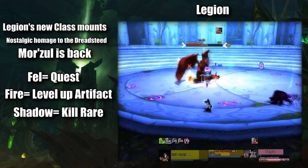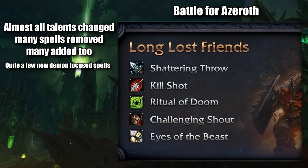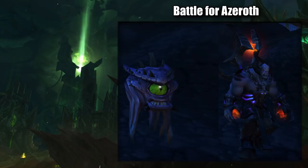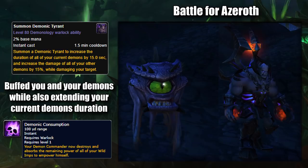Then with BFA, Warlocks saw another overhaul for Demonology. Losing Demonic Empowerment and changing up how it worked, it got a load of new demons. First, the Doomguard was removed, sadly no longer a normal summoning demon. The Infernal became a Destro-only demon that worked amazingly with Chaos Bolt and Char generation, and with the Grimoire of Supremacy gone, the permanent Infernal was no longer available. Affliction got the Dark Glare, which extended DoTs, while Demonology got the Demonic Tyrant, focusing around extending the duration of your current demons and increasing their damage, able to even consume the Warlock-summoned imps to massively empower itself.